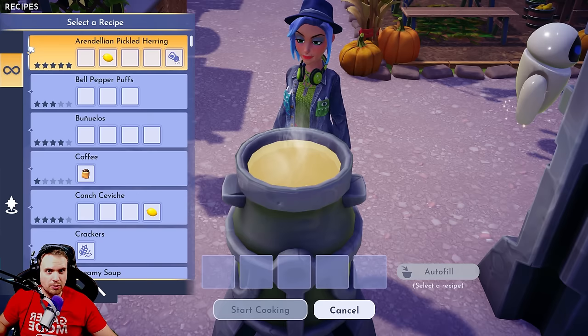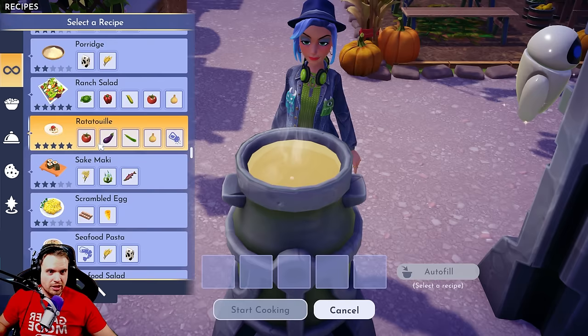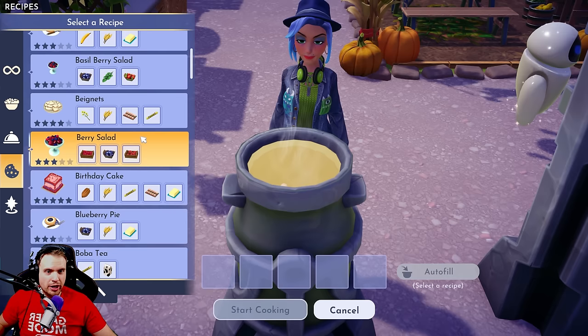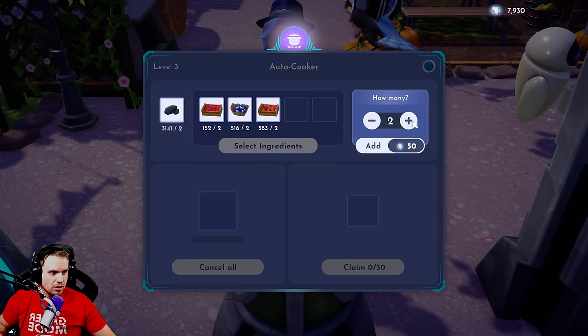Let's see how this works. Select ingredients. I want to cook something fancy that I have ingredients for. Let's do berry salads, because that's your favorite food for energy, which it should be. How is this going to work? Out of fill. Start cooking. So we selected the ingredients, now I choose how many to cook.